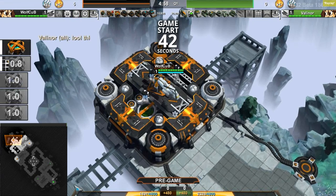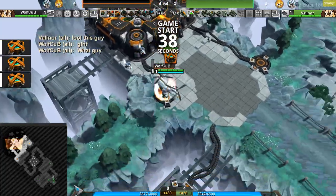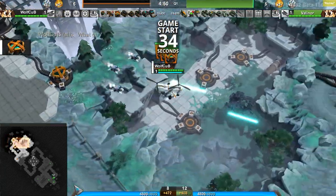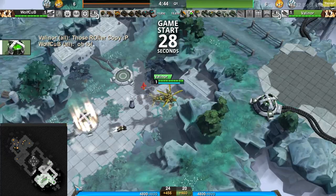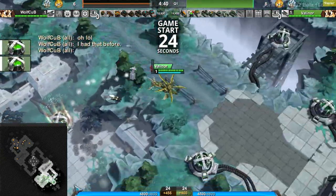All right, here we go. This is a custom 1v1 on Nest Storm between the Carbon Player in the upper left hand corner, Wolf Cup, in that team color specific Nexus Paladin — I swear, once again, it is a mech made out of plastic — and his opponent, the Green Player in the bottom right hand corner, Valinor in the Steampunk Helix.